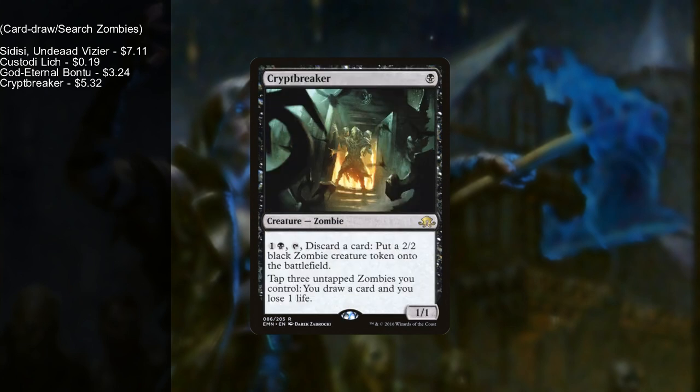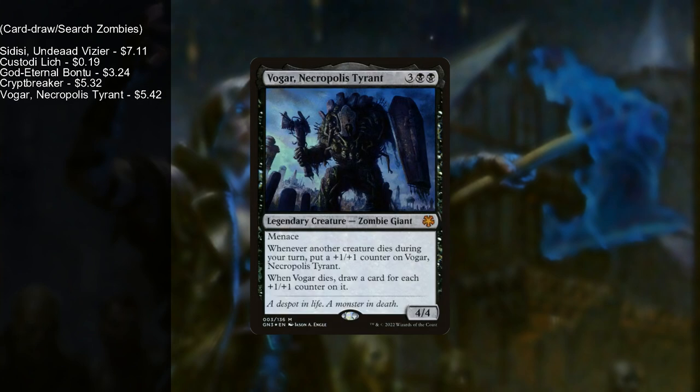Cryptbreaker has: tap three untapped zombies you control, draw a card and lose a life. Your decayed zombies cannot block, so if you don't use them to attack you can tap them to draw cards. He's also just a one-drop, great early game. Lastly, we have Volgar, the Necropolis Titan — whenever another creature dies during your turn, put a +1/+1 counter on him, and when he dies draw a card for each +1/+1 counter. Since you're sacrificing a lot of your own creatures, he can accumulate a massive number of counters and net you a huge draw when he dies.